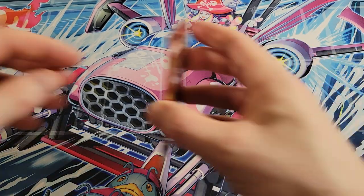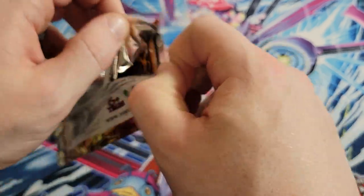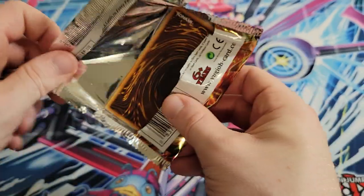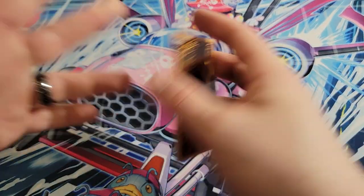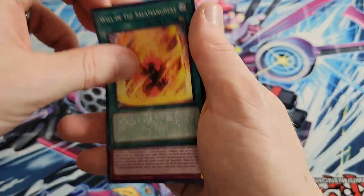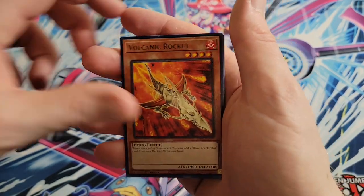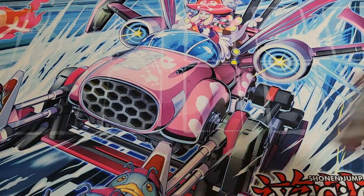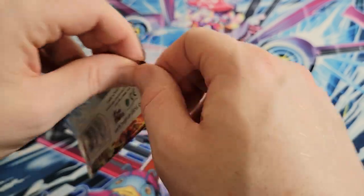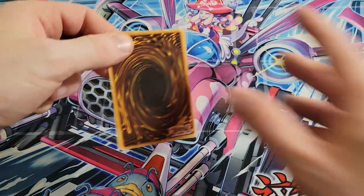In terms of value currently, between Volcanic Emperor and Salamangrate of Fire, that's an easy $25 worth of value out of the box from a $35-ish box. That's not bad. If I were to take the time to sell the commons and rares, I could probably break even pretty simply.